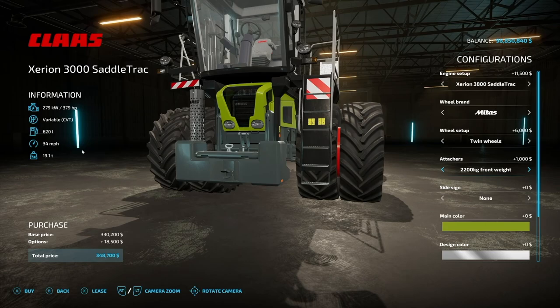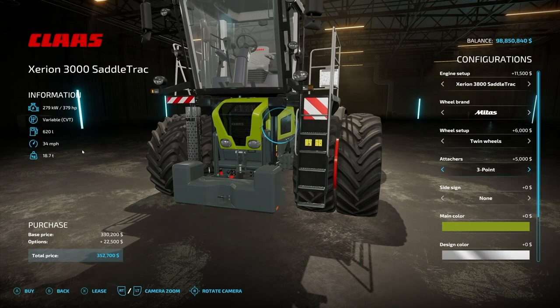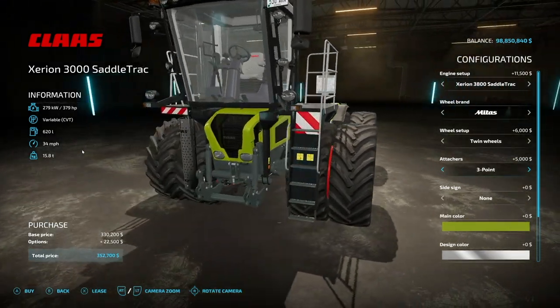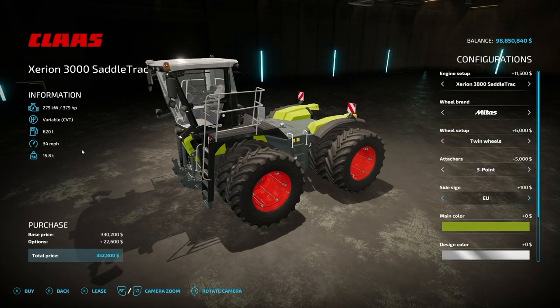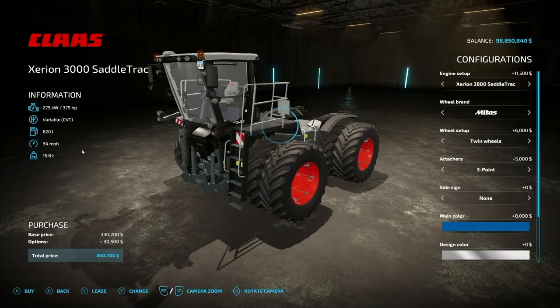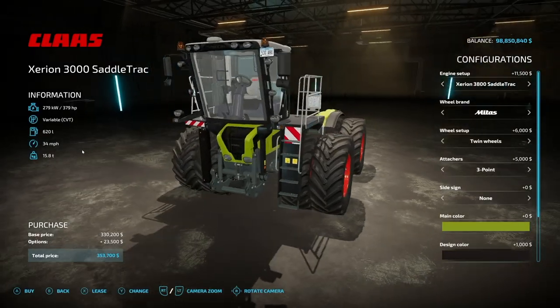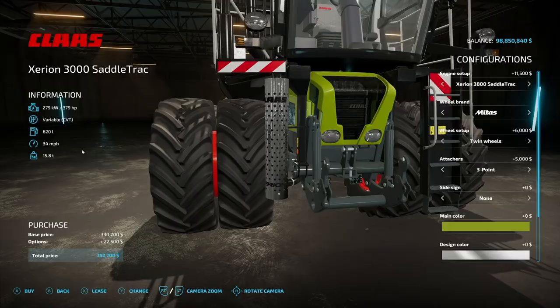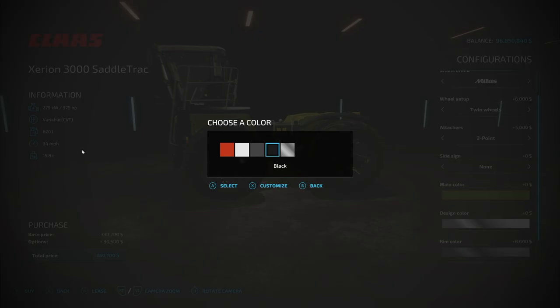At the front we have an 1,800 kilogram weight, you can bump that up to 2,226, or even do a three-point if you want to put your own on. Side sign can be EU or none. Main colors are nice — you've got multiple color options, most of them available which is cool. There's also a design color option — it's for the exhaust right here — so you can change that.